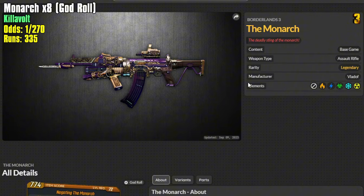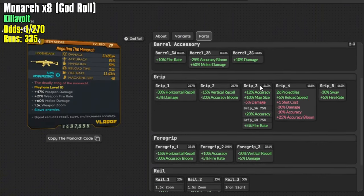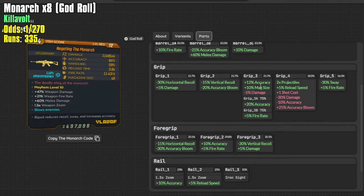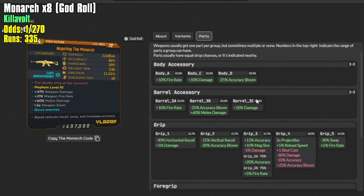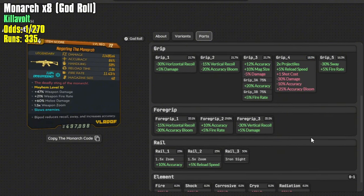Here we have the Loot Lemon page for the Monarch. If we scroll down to the Parts tab, we can see every type of part that the Monarch can roll with — the community has compiled this information. Right off the rip, the one part we have to have is the 2x projectiles, which gives us the times 8 God Roll. The odds of getting that is 18.5%. Then we multiply it by the odds of the other parts we want — for instance, the foregrip damage one, which rolls at a 35.1% chance.